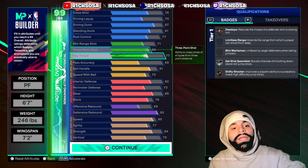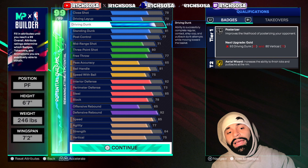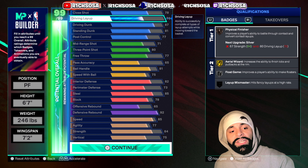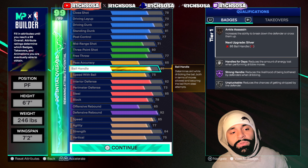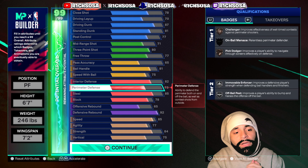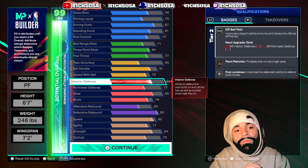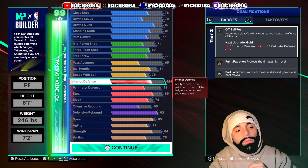If you're going to use your cap breakers and you've unlocked 40 of them, one area I'd consider throwing them toward would be the driving dunk. Down the road we'll potentially be able to upgrade posterizer from silver to gold. If you want the best layup styles, adding 10 cap breakers toward finishing is another great option. Adding them toward the ball handle or playmaking in general is great, and anywhere toward the defensive end would work out as well. Feel free to make any changes to your own liking.